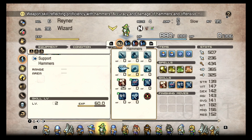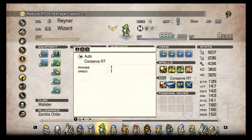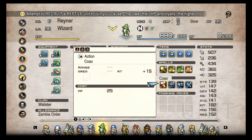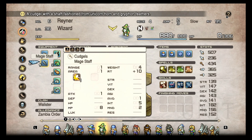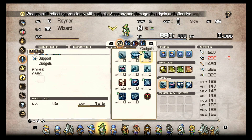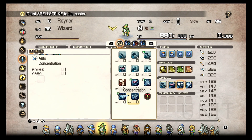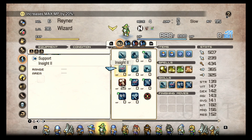Don't be silly like me and give your Wizard a finisher. Whatever you prefer — cudgels or daggers, whatever you like. I was silly and I took away the power of the Wizard; I should just give him a cudgel and let him build that up more. So yeah, you got your weapon skill. Like I said, you wouldn't have Conserve RT and Engulf early on, so you would do Concentration and just probably max MP.